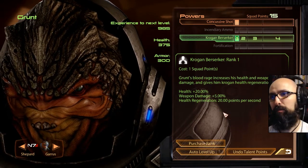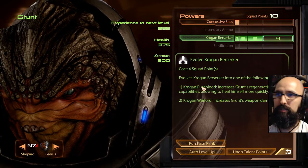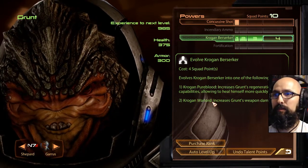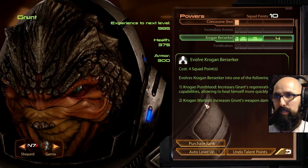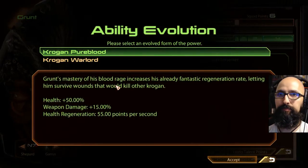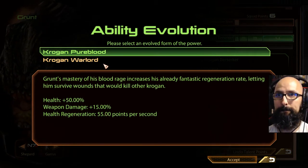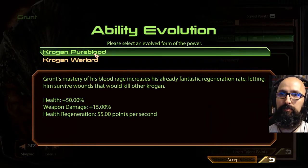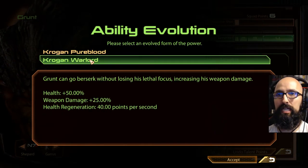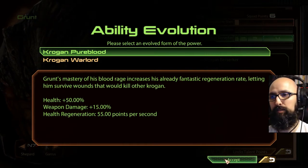Grunt's Blood Rage increases his health and weapon damage and gives him Krogan health regeneration. Plus 20, purchase him weapon damage. Let's keep escalating this. Evolves Krogan Berserker into one of the following options: Krogan Pure Blood increases Grunt's regeneration, allowing him to heal more quickly, and Krogan Warlord increases Grunt's weapon damage. I think I'm going to go pure tank — regen is my gut feeling. We have 50% health, 55 points per second. Weapon damage goes up by another 10%, so it's weapon damage versus regen. I'm going to go Pure Blood — pure tank — because I have Zaeed for weapon damage.